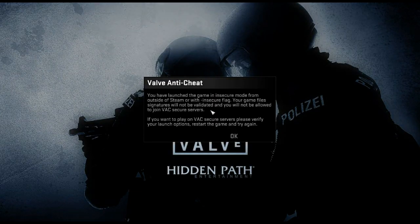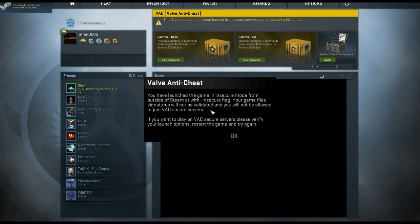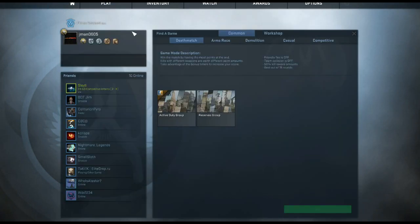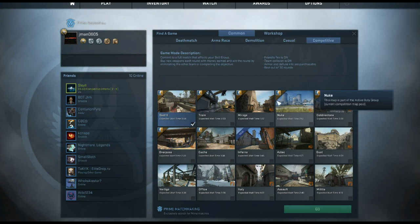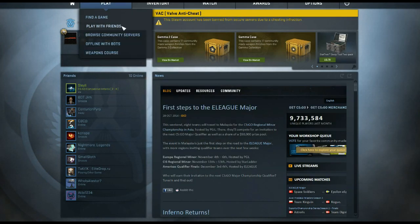I'm not saying that you can play matchmaking — I never suggested that. However, the servers you play on and create will be offline. As you can see here, the Valve Anti-Cheat message reads: "You have launched the game in insecure mode from outside of Steam, or with the minus insecure flag, which we've done. Your game file signatures will not be validated and you will not be allowed" on VAC-secured servers. But if you have a VAC ban, you can't play on VAC-secured servers anyway. If you try and queue for competitive, that's not going to work because you have a VAC ban and you're in insecure mode.